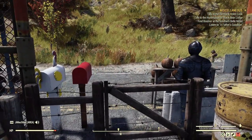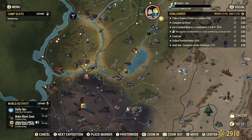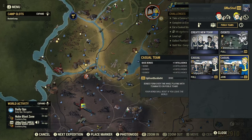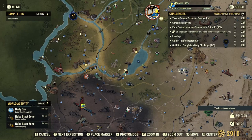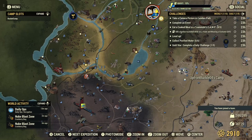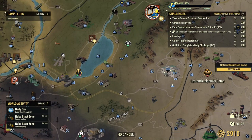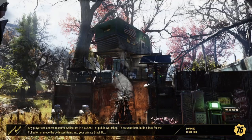Next thing you need to do: join a team. Go to Social, scroll over here to just any casual team — we'll hook up with this person here. Then find their camp — there's their camp right on the screen. It's a free fast travel, so fast travel to your teammate's camp.